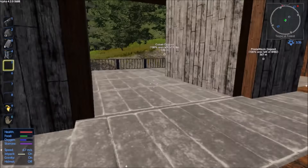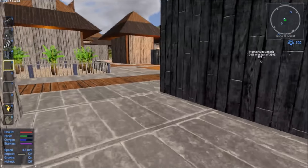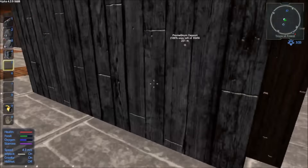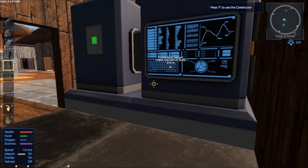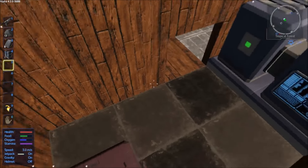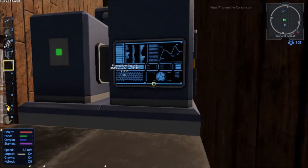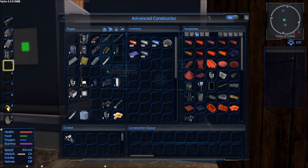I hear a growly thing - okay, it's out there. Yes, yes Mr. Talon Guardian, we took your temple - deal with it! I want to make a motorbike. I'm trying to get it so I can make this multi-tool real quick. Got so excited with the advanced constructor right off the bat.